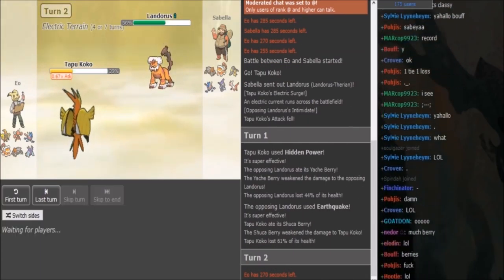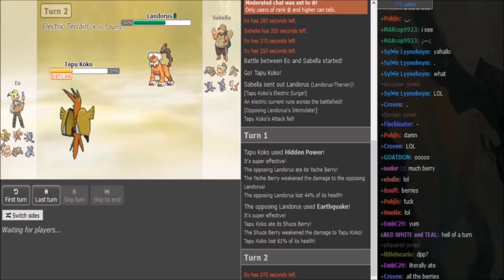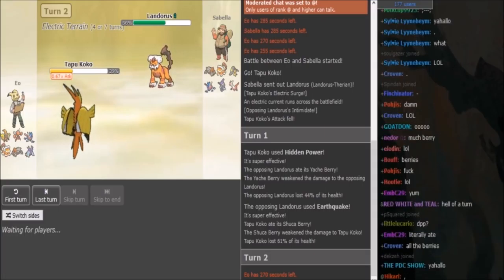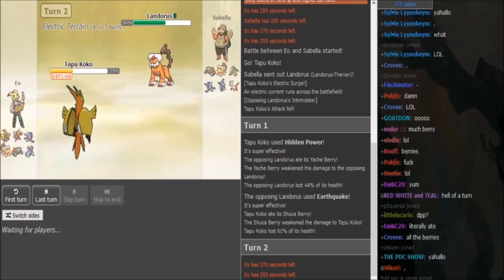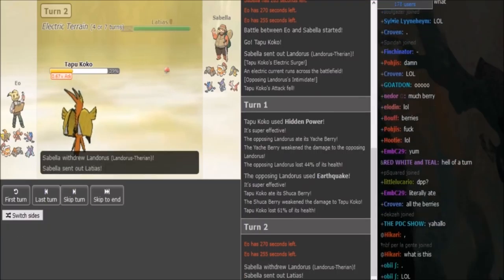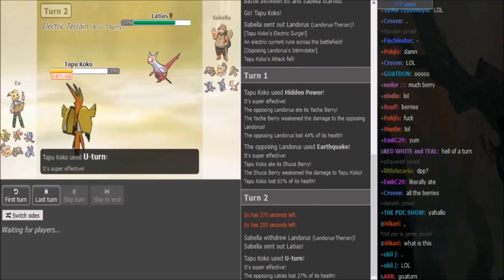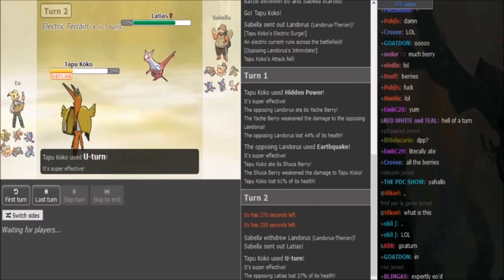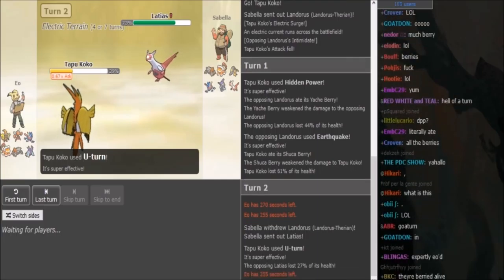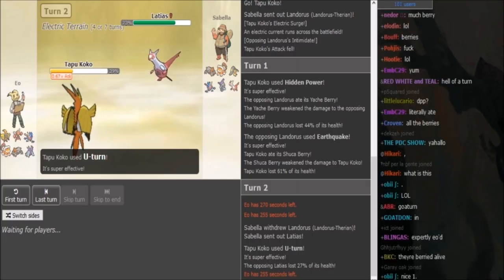If I'm EU here, I would either Roost or Volt Switch, because Sabella wants to keep those Landos around. I'm expecting Sabella to either go into Heatran or Ladi. Coco usually carries Roost, Volt Switch, T-bolt, and HP Ice. So I do see the Ladi come out. He goes for U-turn for momentum — U-turn is actually a really clean play. You usually don't see U-turn; you usually see Volt on Shooker. But that was a no-drawback play, because even if the Lando stayed in there, he could have just gone to his Scizor.